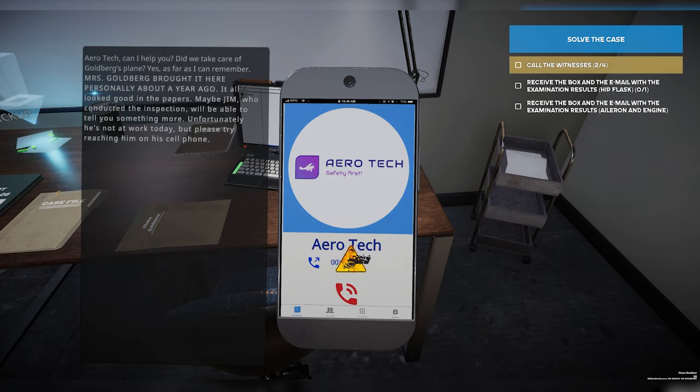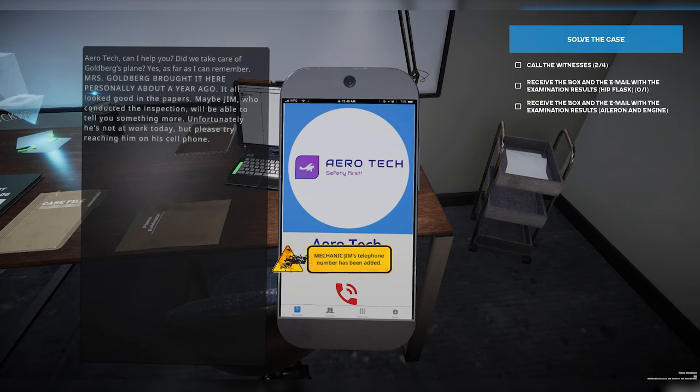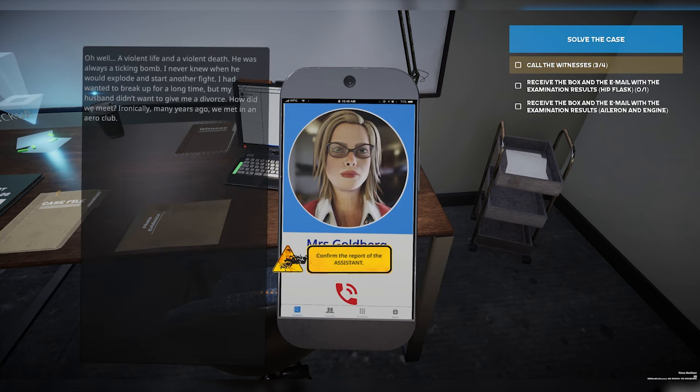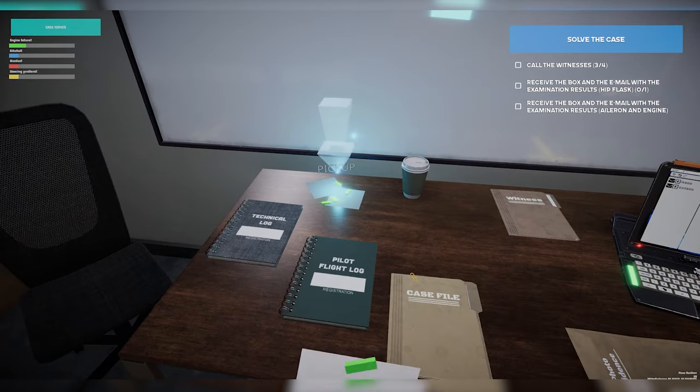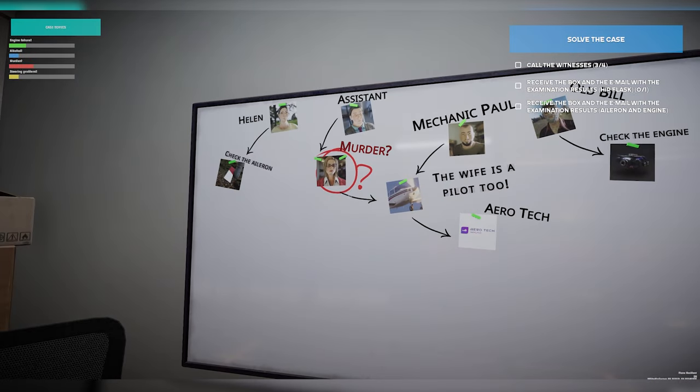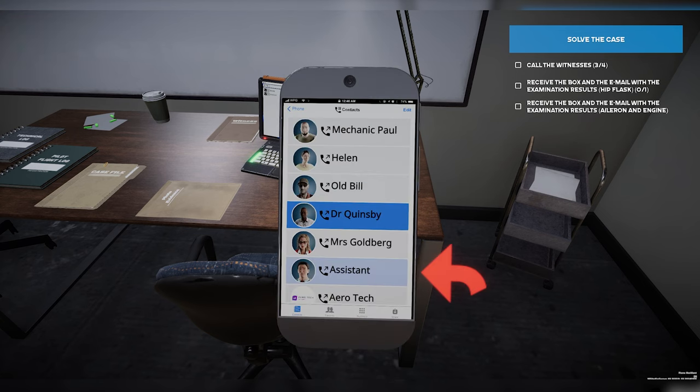Let's give Aerotech a call. Aerotech serviced the plane a year ago and it was serviced by an employee named Jim, so we're going to have to talk to him if possible. Everything seems to look good on paper according to them. Now let's give Mrs. Goldberg a call. She says: 'A violent life and a violent death. I had wanted to break up for a long time, but my husband didn't want to give me a divorce.' That does confirm the story we got from the assistant. Let's start adding this to the board — you can see already the murder aspect of this story is sort of taking over.